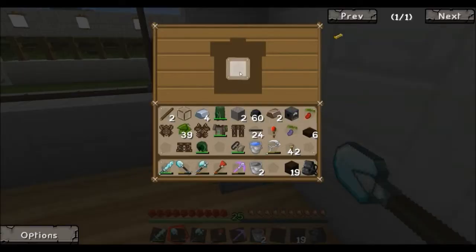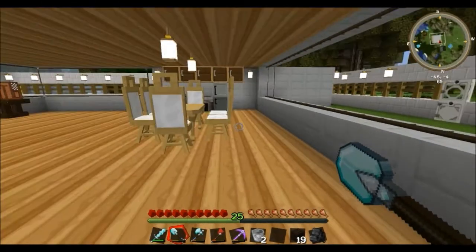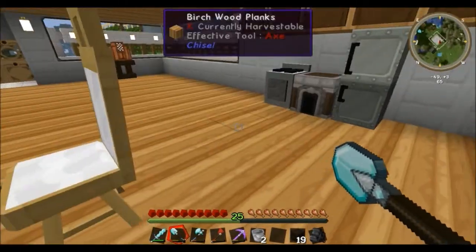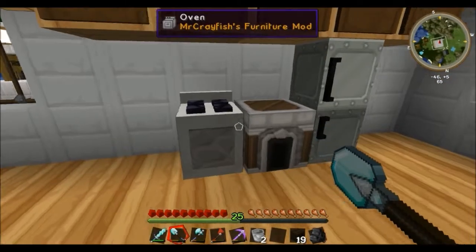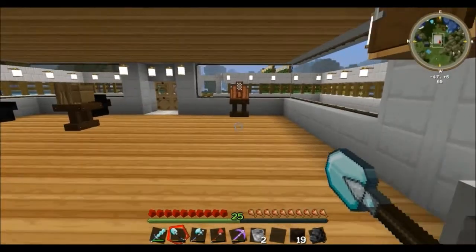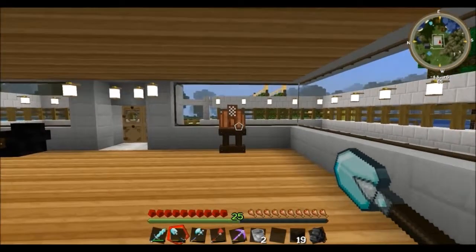She's even got a trash can. The trash can will literally get rid of anything that you put in it and you won't have to worry about it ever again. I can sit down at these chairs, but it's a little glitchy and sometimes it gets stuck, so I'm not even going to try. She's got some cabinets, she's got food up in the cabinets, and we've even got a little fridge. The cool thing about the fridge is in the freezer — if you put snowballs here and you put an ice tray here, you'll end up getting ice cubes.